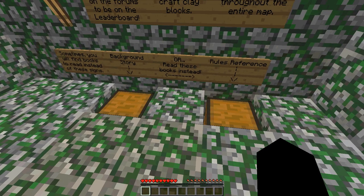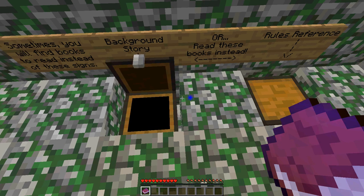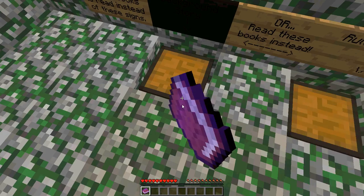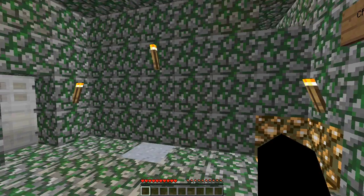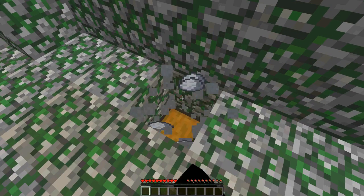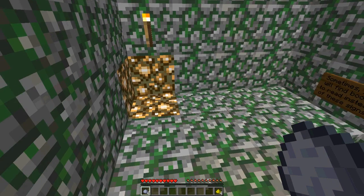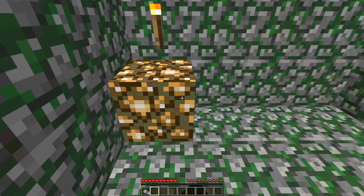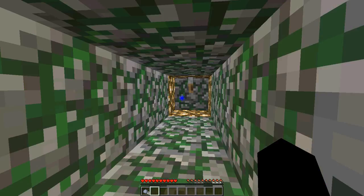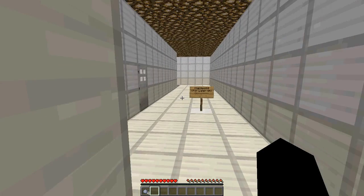Sometimes you'll find books to read instead of these signs — a background story. Let me just read these books. Let me just turn off TMI. There we go. Background story — that's basically the same thing. So let's get on with the map itself. We're breaking the clay and collecting the glowstone, then crafting a glowstone block and flipping the lever. There we go.